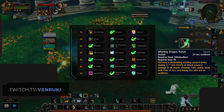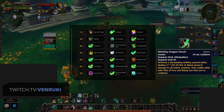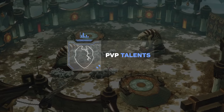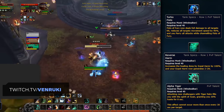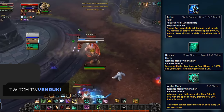And finally, in the level 50 row, you'll want to pick up Whirling Dragon Punch to retain access to Storm, Earth, and Fire, which is an excellent offensive CD. Your standard PvP talent trio is going to be much the same as it was in BFA, with Turbo Fists, Reverse Harm, and Alpha Tiger being a strong build in most matchups.